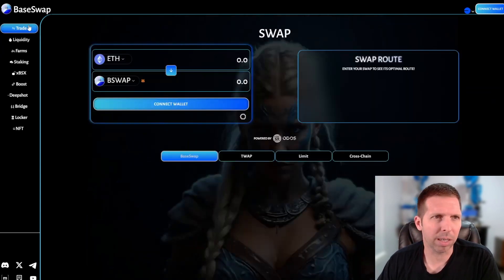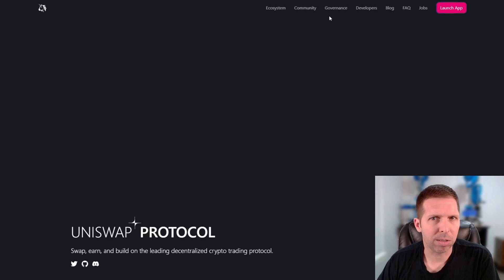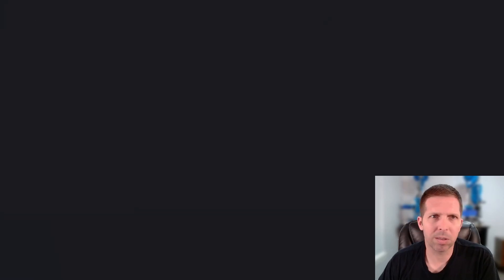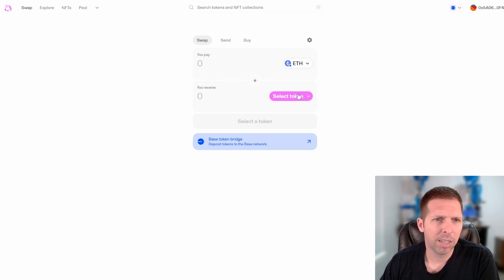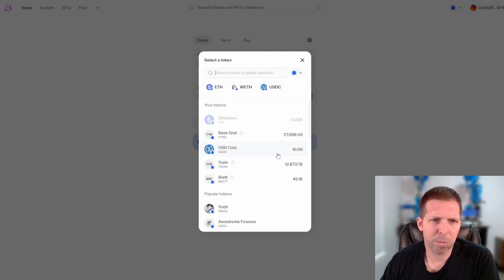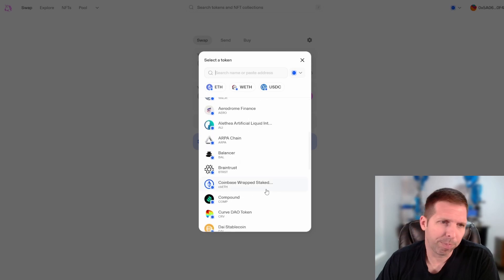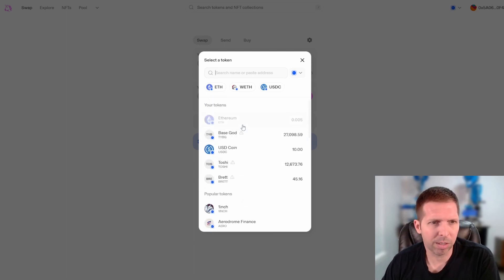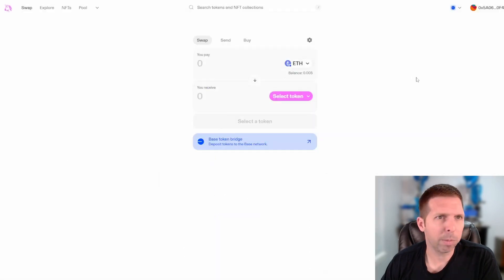These are all going to be pretty standard DEXes. Uniswap is super simple — you just select Base when you come in and then select whatever token you want. You won't get as big of a list compared to Ethereum mainnet, but there's still a decent amount. All the meme coins and big coins you want are probably here — everything you need is likely going to be here for right now, and as Base grows these will grow too.